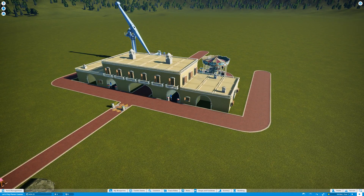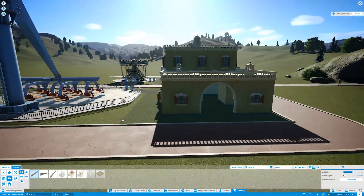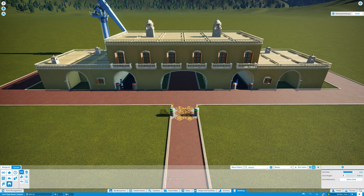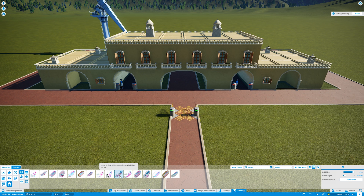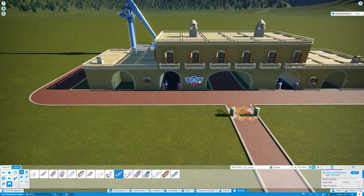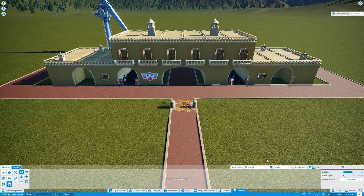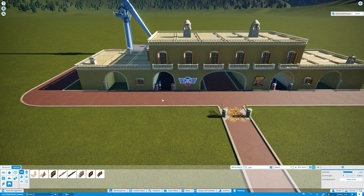That's pretty much it for the building from a construction aspect. Now it's time to decorate. First I'm putting out a Cosmic Cow vending machine right away, with the Cosmic Cow milk wall sign. Then I'm also putting out a Pizza Pen vending machine. These also add to the scenery of course. I'm deciding this spot will be the toilet, and I can put up that sign over there.